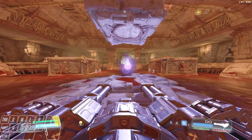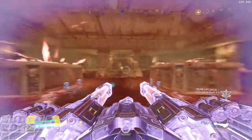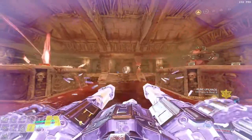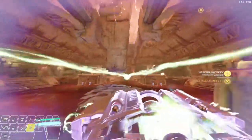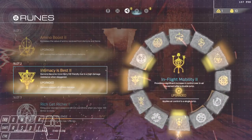As soon as this revenant starts to spawn in, I'm going to grab the quad — one, two, three, four — and then BFG the room. I also finished Intimacy Is Best there, which is great.